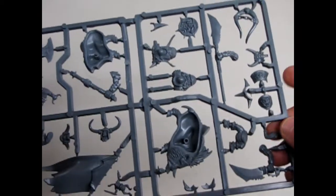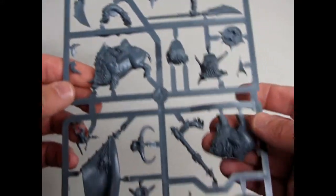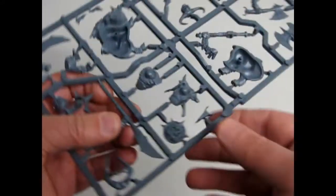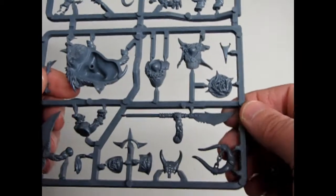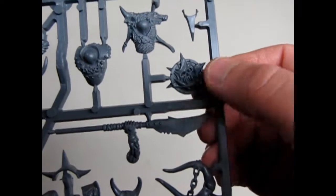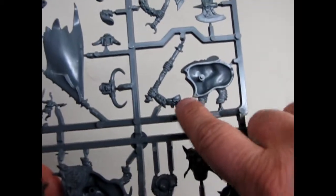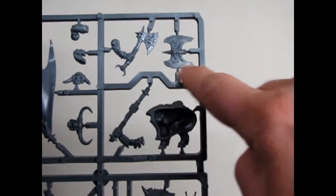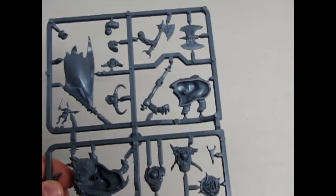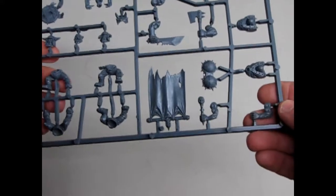This is the orc leader, or the general, on the boar. That's his boar. You can also build them on the ground because there are his legs. They give you all these different options. Now this big spear on here — they don't use it in Age of Sigmar anymore, but it sure is a neat looking weapon. And of course you've got the shield with the squig stretched across it. This is a very cool model. One thing to note: this arm is for this banner, but it is also for this axe head, so you can use this arm to either make a battle standard bearer or a two-handed heavy weapon orc.